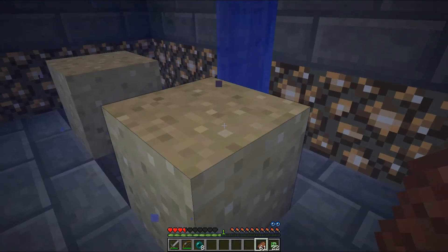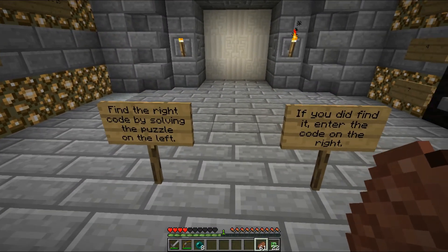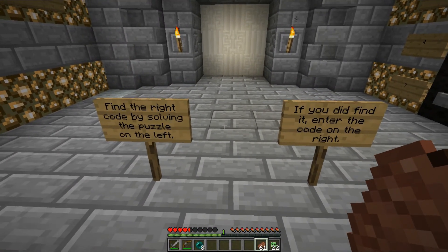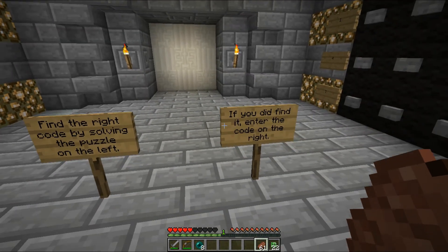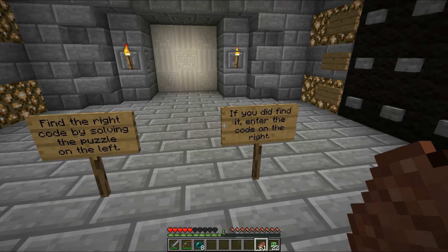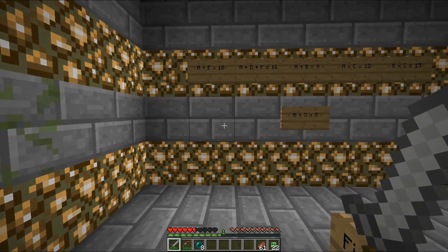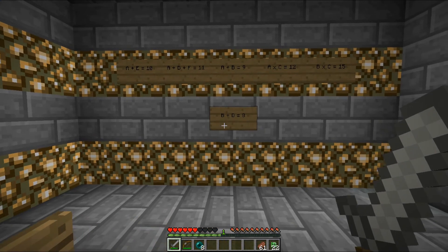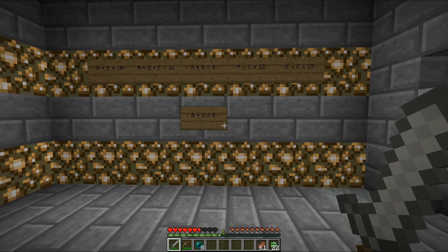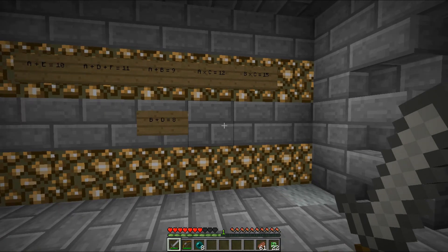Swim up, go through the door, find the right code by solving the puzzle on the left. This kind of seems like it might be the end. 'If you did find it, enter the code on the right.' Okay - the equations are: A plus E equals 10, A plus D plus F equals 11, A plus B equals 9, A times C equals 12, B times C equals 15.